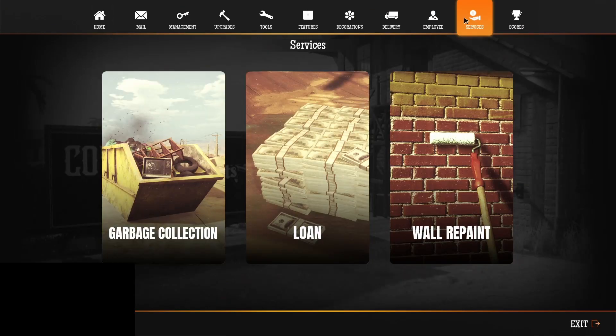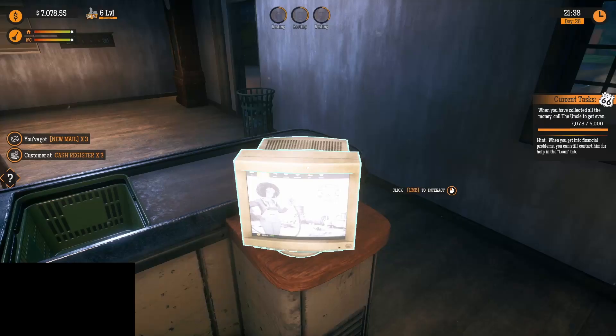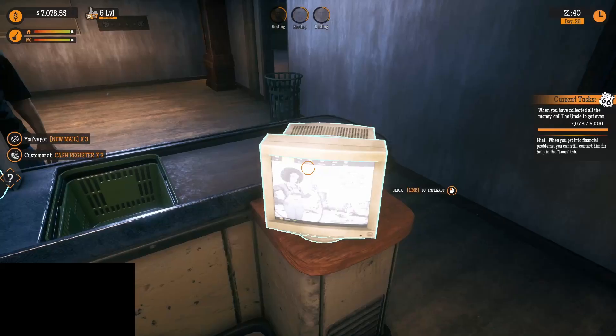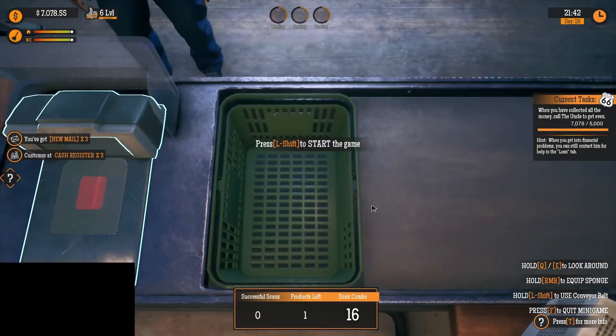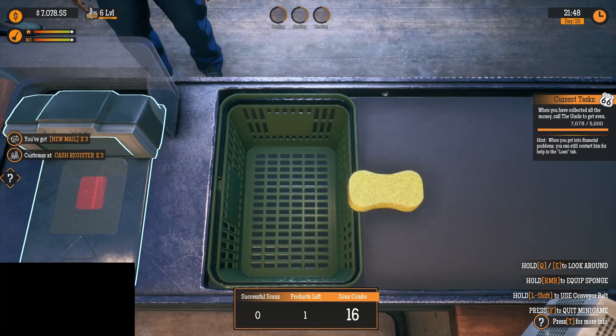Before we do that - services, loan. Current loan: zero. Loan 1,000 - I don't want to take 1,000. I just have to call my uncle and tell him I want to pay off the loans. When you have collected all the money, call the uncle to get even. I'll get even on it.